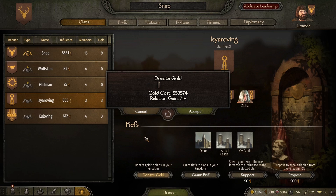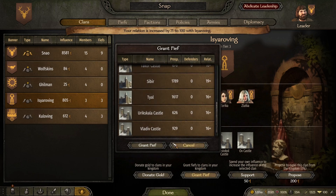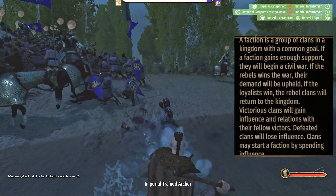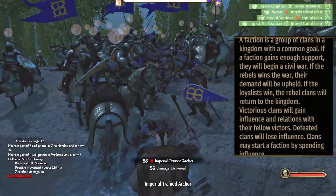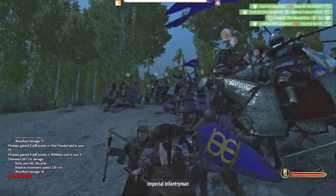There are also new features when managing the clans inside your kingdom. You are now able to grant them fiefs, making them more powerful and increasing their opinion of you, or you can simply donate money to keep them happy. Clans will now form factions with other clans in the kingdom if they have common goals and can start a civil war — usually for independence or to force rulers to give up their throne — so keeping them happy is essential.